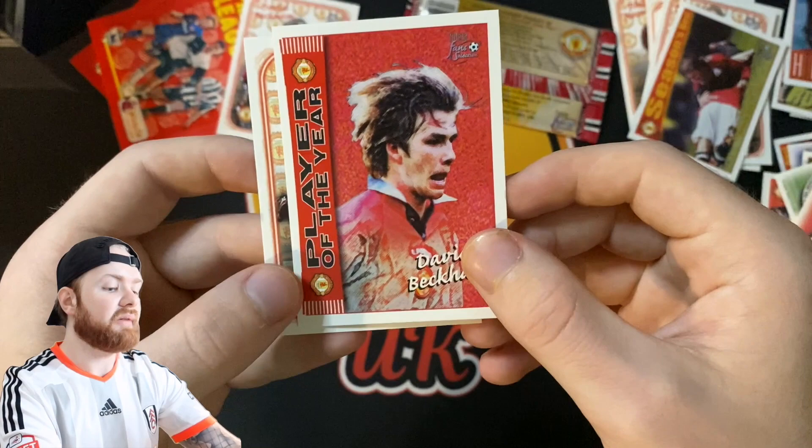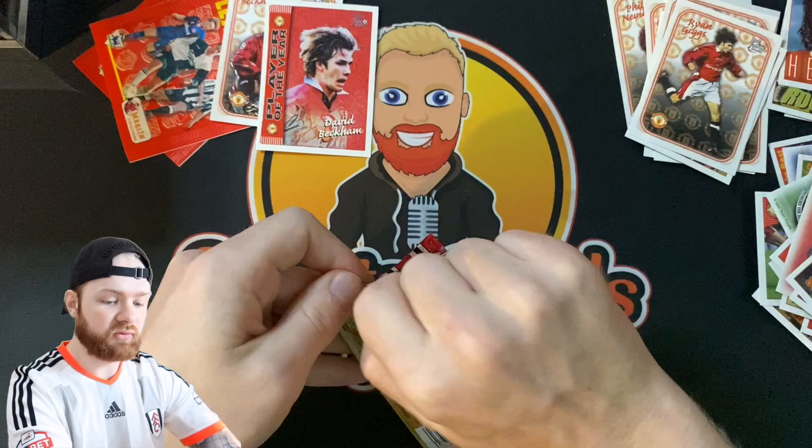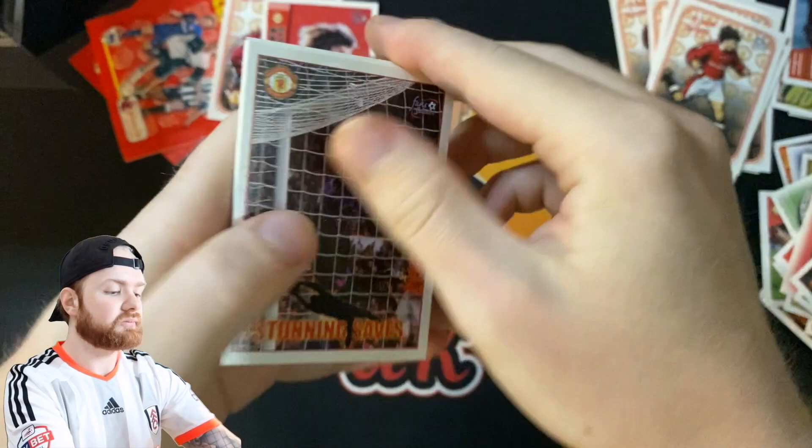Oh no it's not — we've got the Player of the Year David Beckham! We haven't got this card yet, or we haven't pulled it at least — it did come in the collection set but we hadn't pulled it, so that's a cool one. And a Ryan Giggs I don't think we got that one either. So that was a very good pack — we've got the Ryan Giggs we didn't have and the David Beckham we'd never pulled. That's probably the highlight.